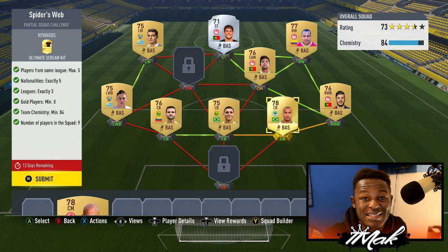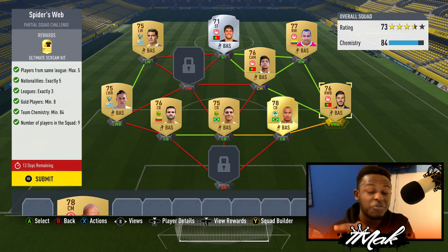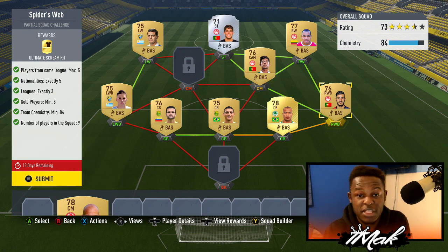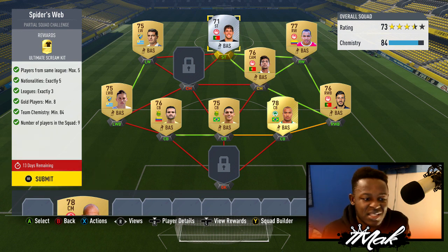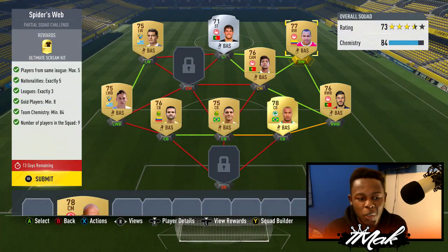I wanted to stay with the Brazilian link, but then I thought about what league to use with cheap players that would help me link. I found this guy who plays in the Hellas Liga, which is a Greek league. From that point I just needed to find Hellas Liga players that would get me strong links. Looking through the Hellas Liga, I found this guy who was originally a right back and converted him to right wing back — the card only cost me about 250 coins. From there I looked for Olympiacos players and found three Portuguese players, which was pretty much the base I built from. I put this guy as the right wing and it worked perfectly — chemistry hit exactly the 84 mark.